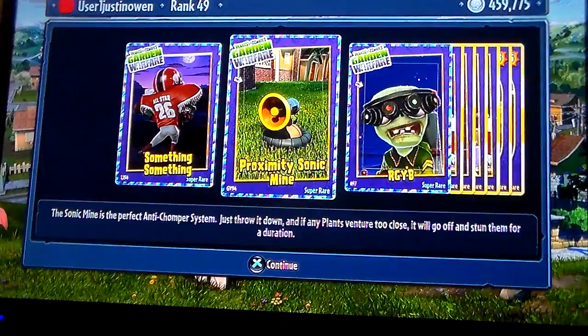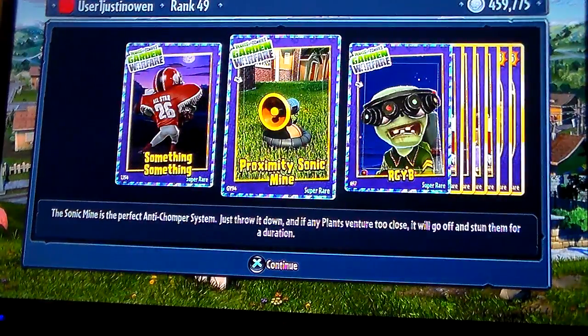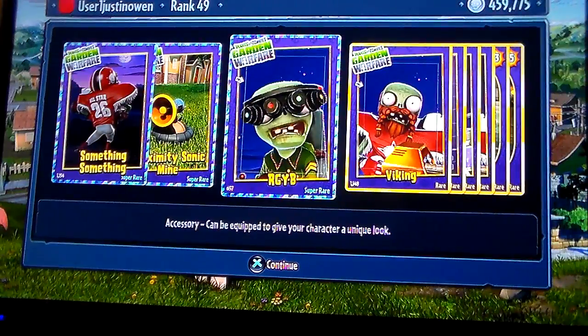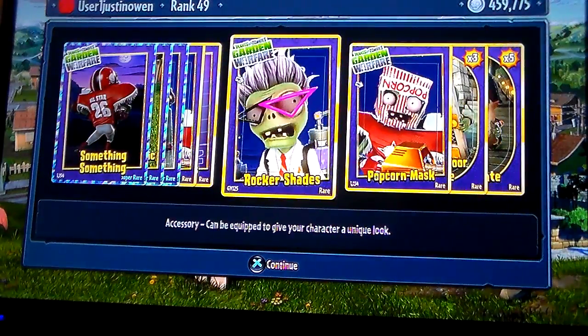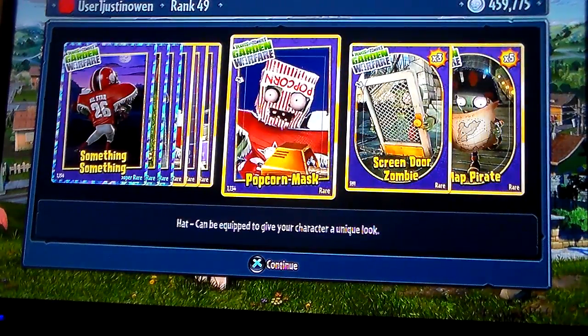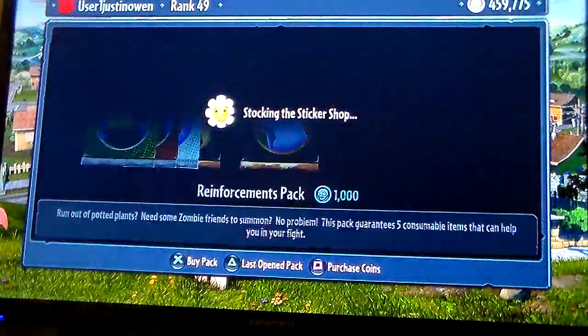Yes, another one — we need the super jackhammer and we have everything. That's nasty. The pro maxis, solid mine — you finally get that. The RGYB thingy, the Viking, the harder punks, the rocker shades, the popcorn mask, the screen toy zombie, and the pirate zombie.